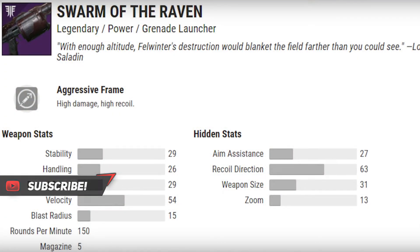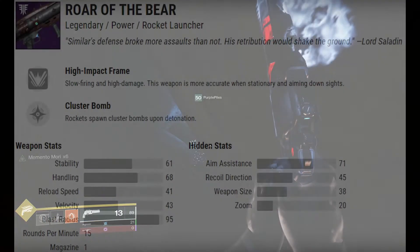The next weapon is the Swarm of the Raven, probably my least favorite Iron Banner weapon coming. It's a legendary grenade launcher — I've never really used grenade launchers in Destiny 2 and I don't think they're that good. The stability is okay, velocity is 54, blast radius is 15, aim assistance is 27, recoil direction 63, weapon size 31, and zoom 13. It does have quite a big magazine which I suppose is the only good point. It has aggressive frame, but I can't really comment further since I don't use grenade launchers.